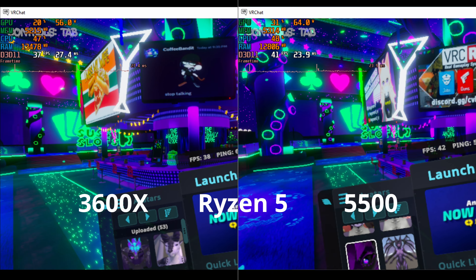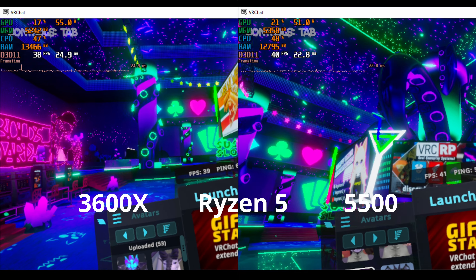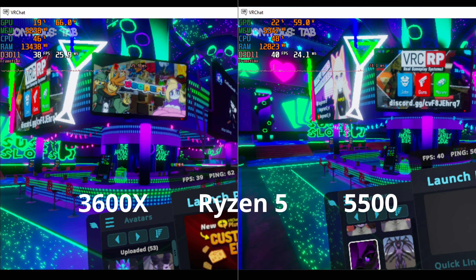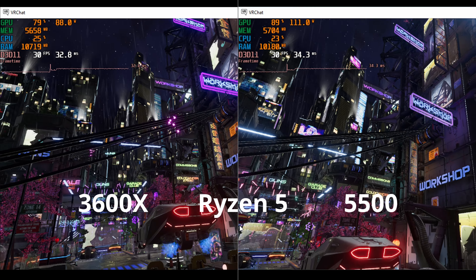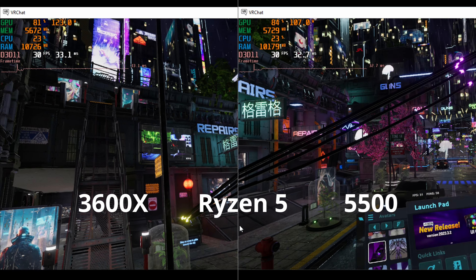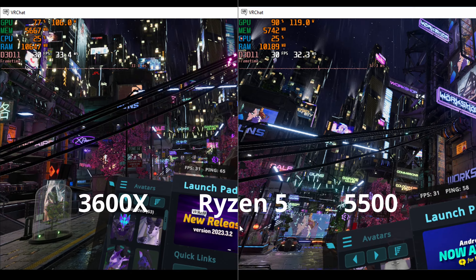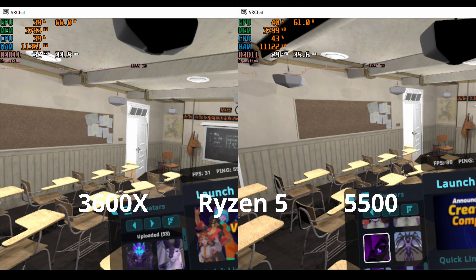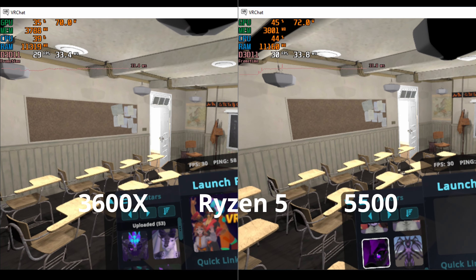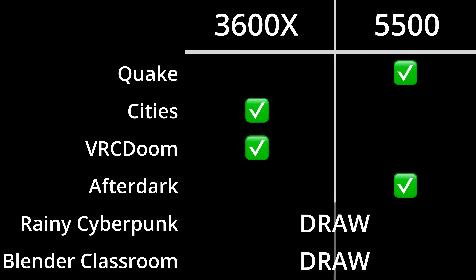Turning the VRChat intensity up a notch, we have After Dark Plaza, and it's here that the 5500 shows its Zen 3 prowess, turning in 41 FPS average versus 39 from the 3600X. Rainy Cyberpunk City is an even 30 FPS on both CPUs, and the Blender Classroom benchmark is a similar story. Things are looking pretty evenly matched as we move into the final four tests — Cyberpunk and Starfield — and GPU scaling on both of those games. Perhaps a winner will emerge.